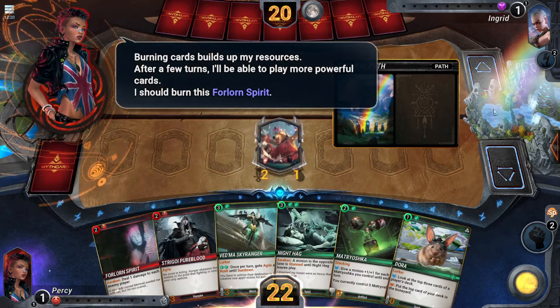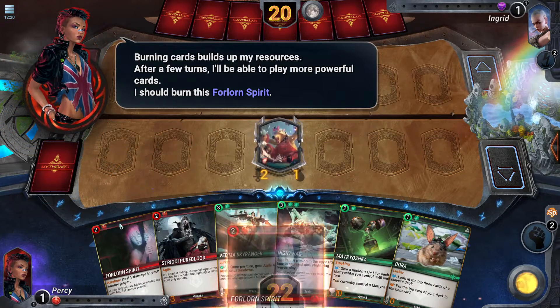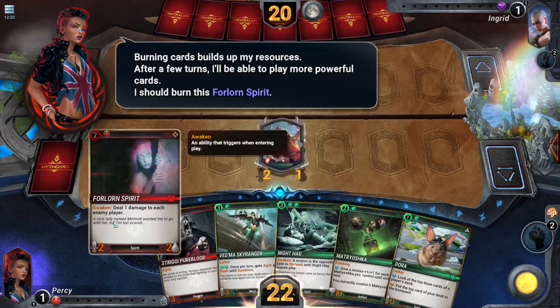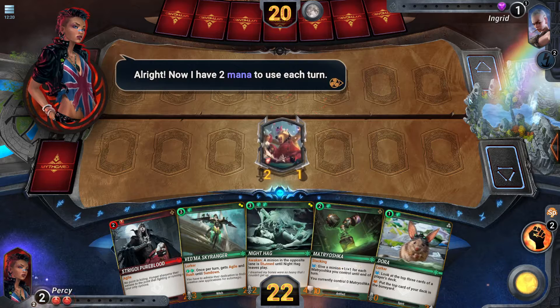Burning cards builds up my resources. After a few turns, I'll be able to play more powerful cards. I should burn this forlorn spirit. Now I have two mana to use each turn.